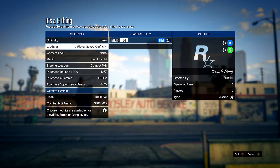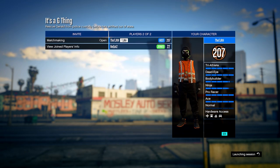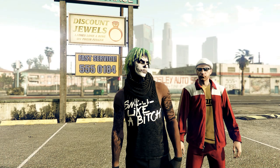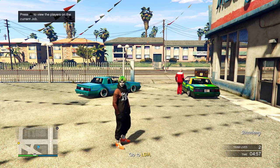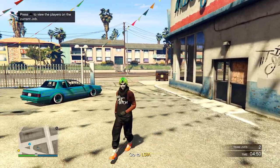On this menu, set clothing to Player Saved Outfits, invite anybody, and start it up. Scroll one to the right on Loaned Outfit, then ready up. In the mission, wait a few seconds and then quit the job using your phone, or open your pause menu, go to Rockstar Creator, and start up a new Online Invite Only session.